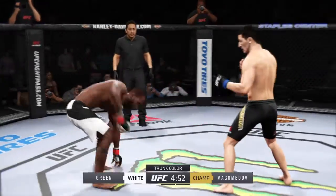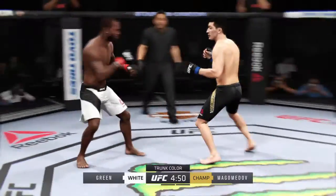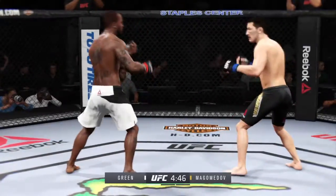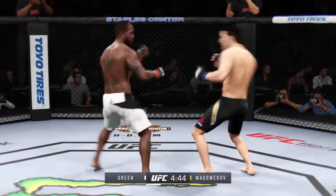Bobby Green is an excellent wrestler and a really good striker in MMA. Very good at footwork, very good at landing combinations and getting out of the way of his opponent's counters.